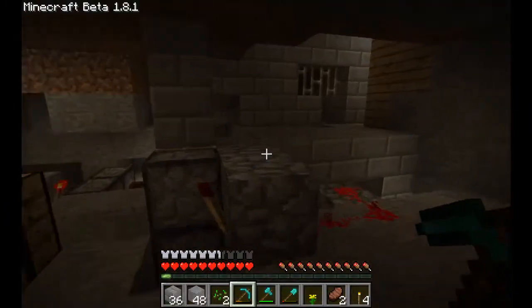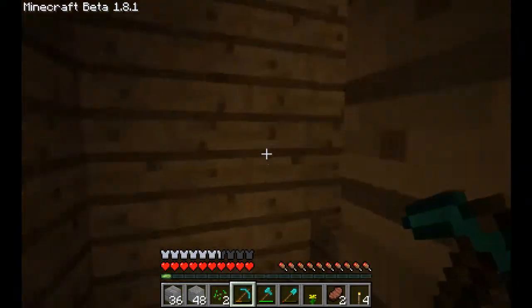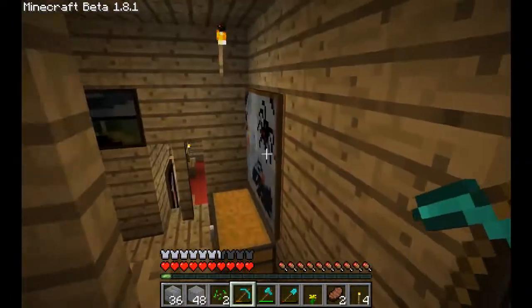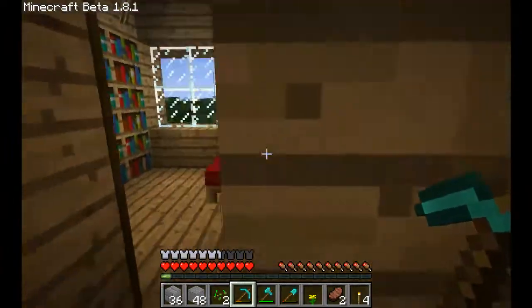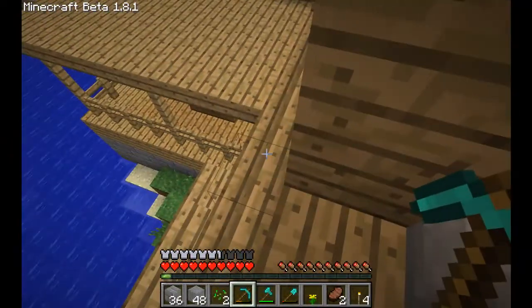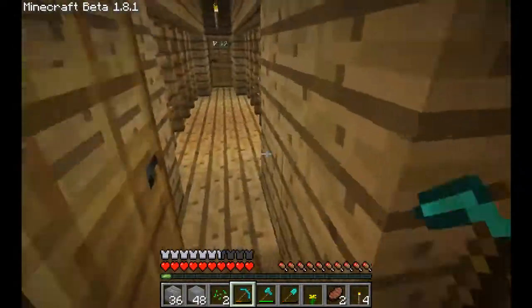So this is basically it. I'll post regular updates on the house and on Minecraft in general. I really like the secret passage with the pistons here — I think that's pretty nice. And that's it I guess. Why is this an open space? I don't know, maybe he has something in mind.